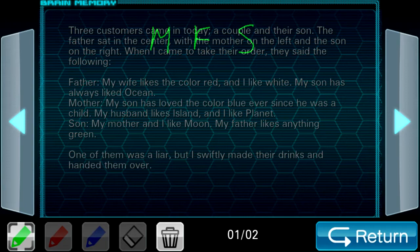When I came to take their order, they said the following. One of them was a liar — I knew this was going to be a liar and truth-teller type problem. Father says: my wife likes the color red, and I like white. My son has always liked the ocean. The mother says: my son has loved the color blue ever since he was a child. My husband likes island, and I like planet. Son says: my mother and I like moon. My father likes anything green.